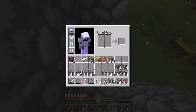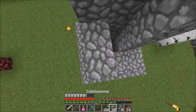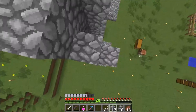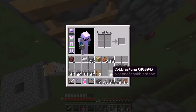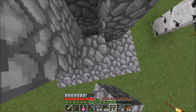We go down here and we want to put a torch directly in the centre. We can do two at a time — that's a really bright idea. We can do two at a time, that's really smart, makes things a lot quicker.